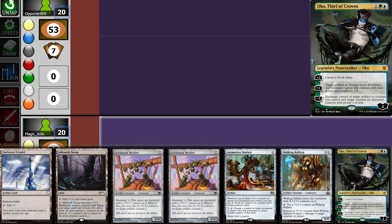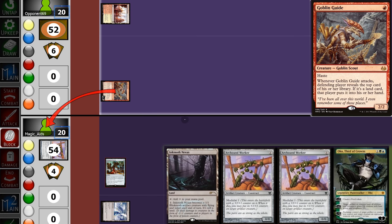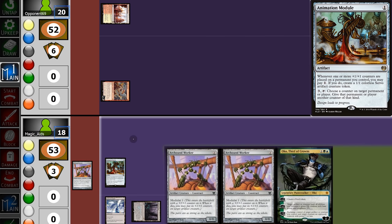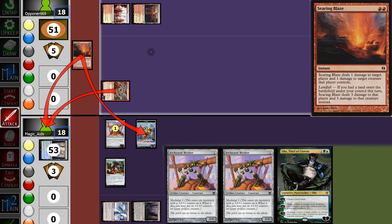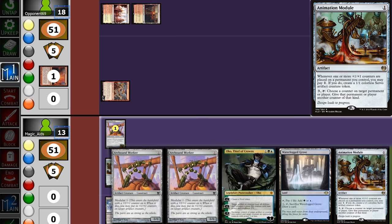Opening hand is a bit too risky so we're going to mull. This hand is definitely keepable but we gotta put one back since we only have colorless — we should probably put back Oko, but for the sake of the video I'll put back a Ballista instead. Starting with the Module; opponent swings in for 2 with Worker on top. We play a Worker, make a Servo, and pass back. Opponent swings in for 2 and plays Searing Blaze, killing the Servo — we go down to 13.